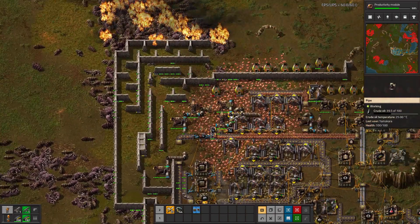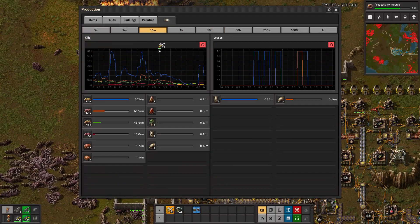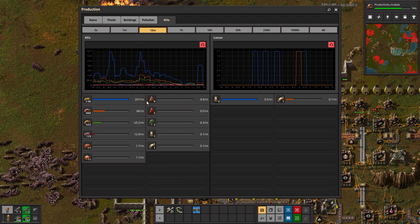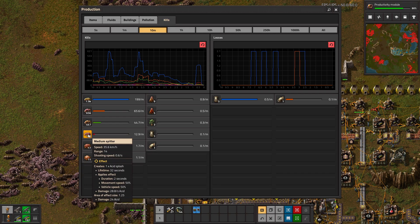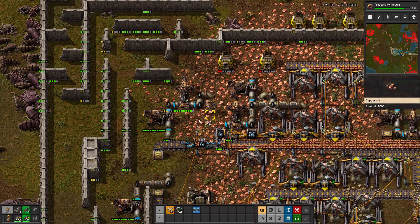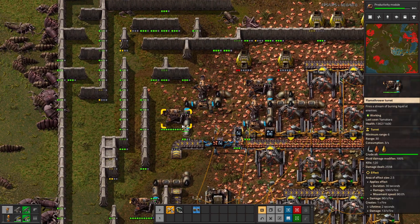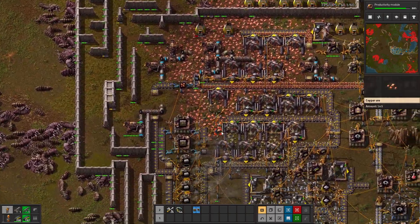Well, it is still on fire, I guess. What are we at right now for kills? We're at 10 minutes, so we're actually killing quite a few a minute. We have 200 a minute of small spitters, 66 medium biters, 44 almost 45 small biters, and 12 medium spitters. That's a pretty substantial amount for only a few hours in a playthrough, to be keeping a steady amount of that going on.